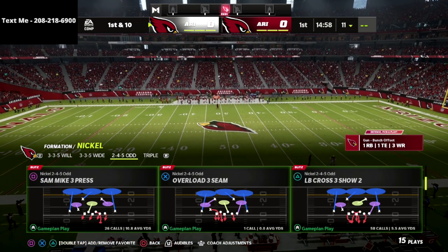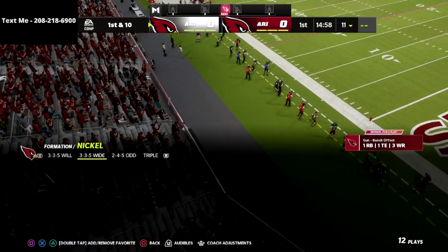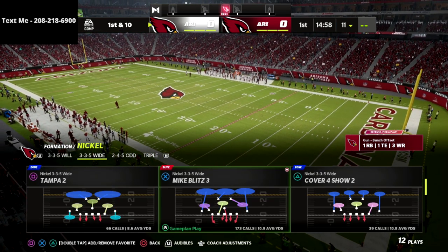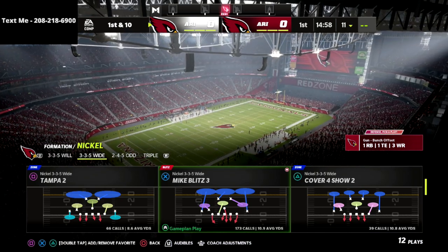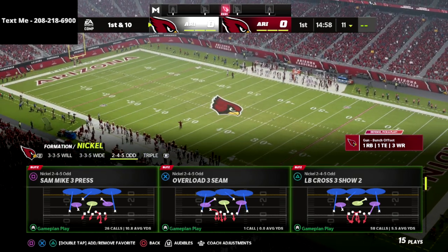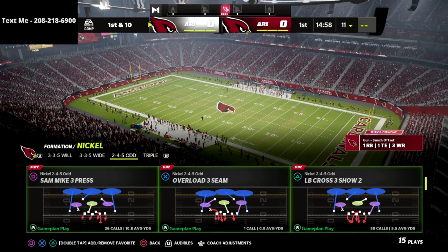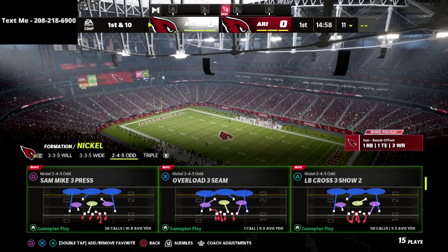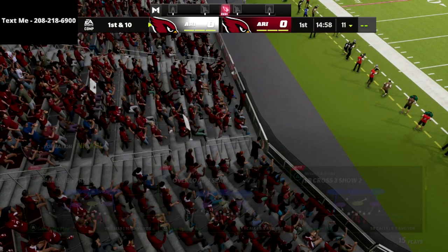The play we're using is Sam Mike 3 Press. What I love about this play is it can be either max pressure — think Mike Blitz 3. If you look at Mike Blitz 3, it has two purples, one yellow, and five-man pressure. Same thing here — two purples, one yellow, five-man pressure — but the pressure is significantly better from the 245 Odd. The max coverage defense from this will consistently get two-man pressure against a blocked running back.